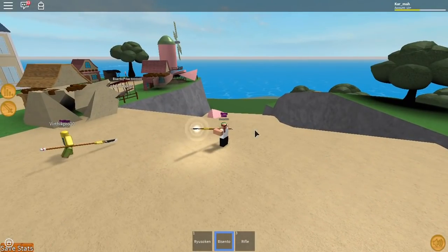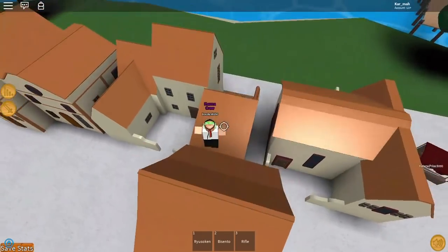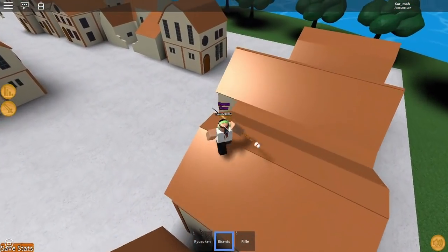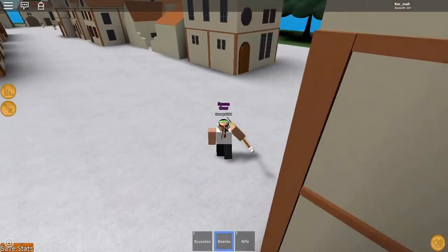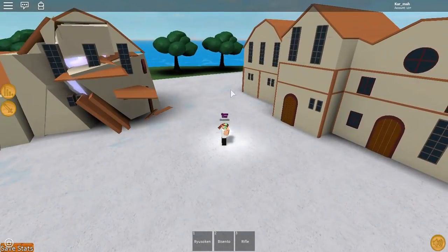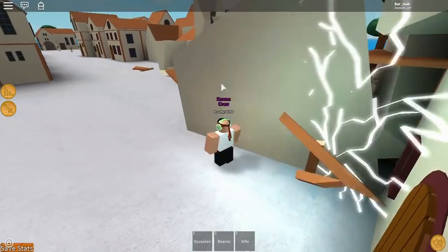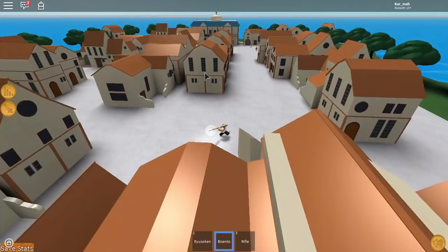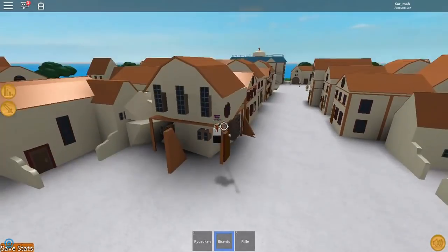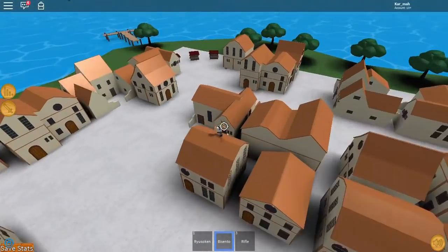I lost connection but I'm back. To explain again — this weapon does not work with any of the other moves like X or C; it only works for Z. Here's a great representation of what it can do — it slices through all these houses and destroys them.